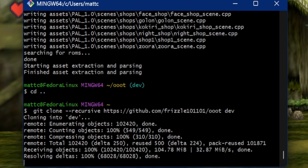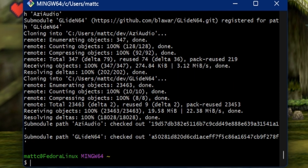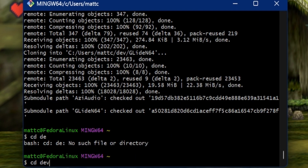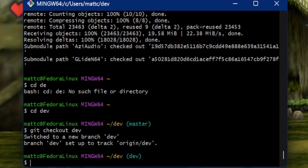And the next part is, when it actually grabs everything, we'll be doing a git checkout and we'll be checking out his dev branch. So CD in, we're going to call that dev. And we're going to do git checkout dev. So we're now on the dev branch.